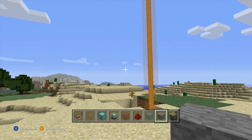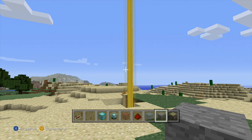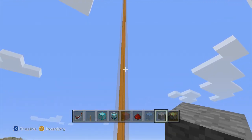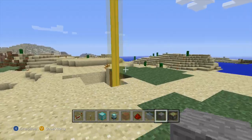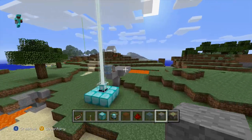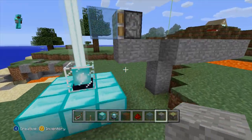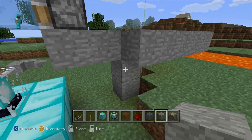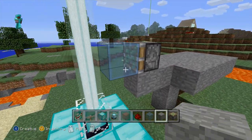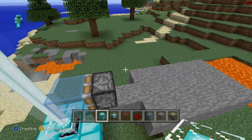Today we're going to be taking a look at how you can get a custom flashing beacon in your world. You can see here just what it looks like after you've built a little contraption — it's really incredibly easy to build. To build it, you'll want to start with a normal beacon, and then what I've done is built a little platform that extends a sticky piston, which will flash a piece of colored glass right above the beacon.